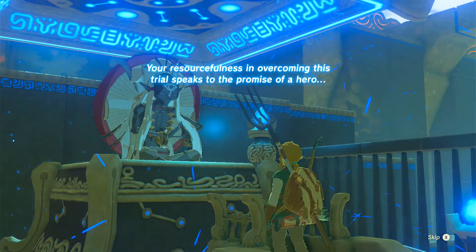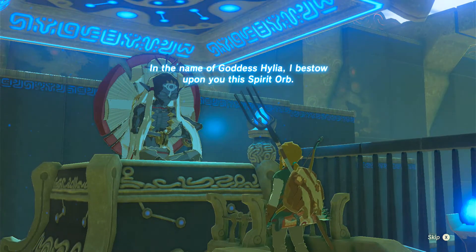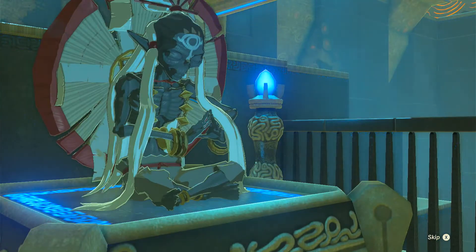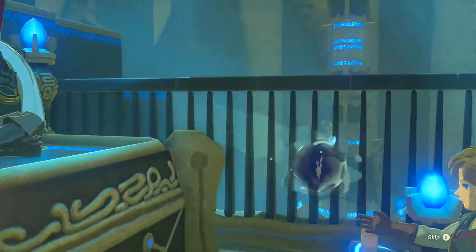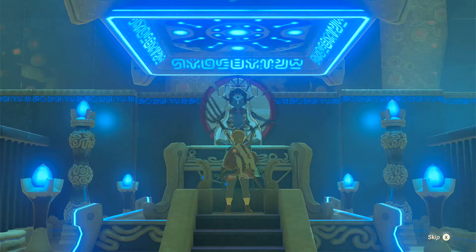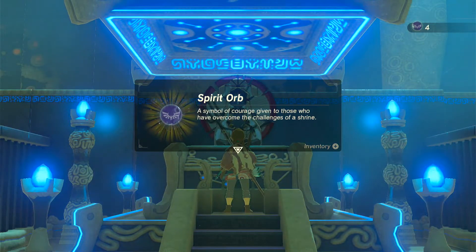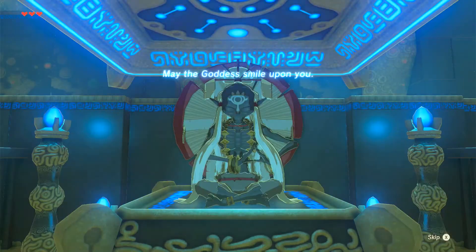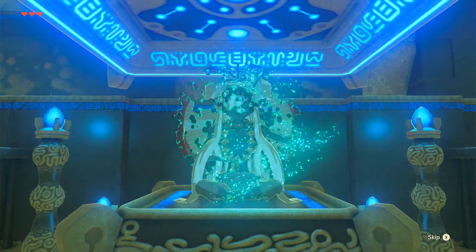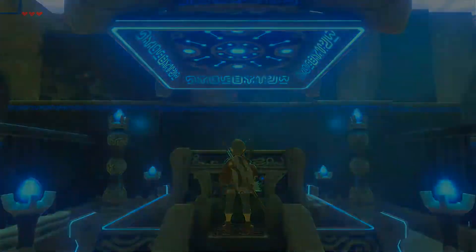'Your resourcefulness in overcoming this trial speaks to the promise of a hero. In the name of Goddess Hylia, I bestow upon you the Spirit Orb.' Yes! A symbol of courage given to those who have overcome the challenges of a shrine. So now I have four orbs. May the goddess smile upon you.